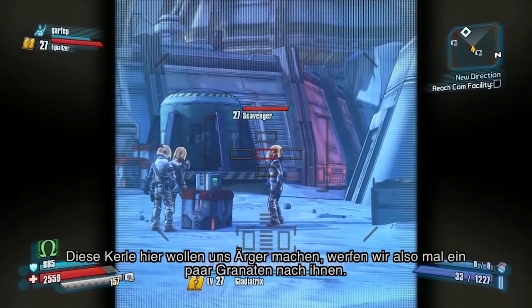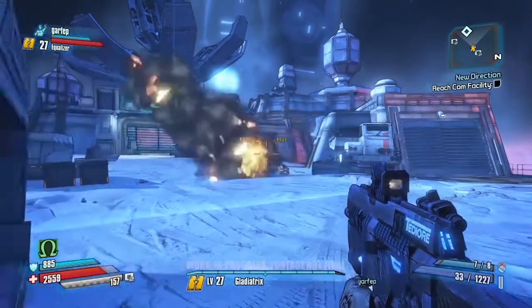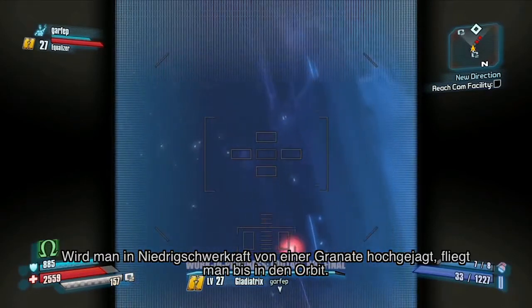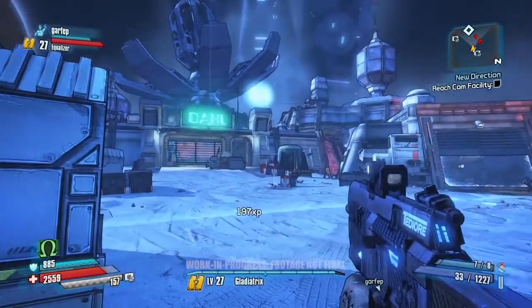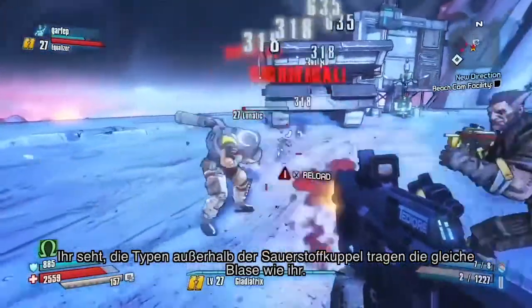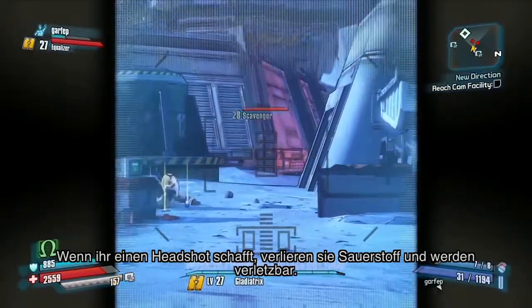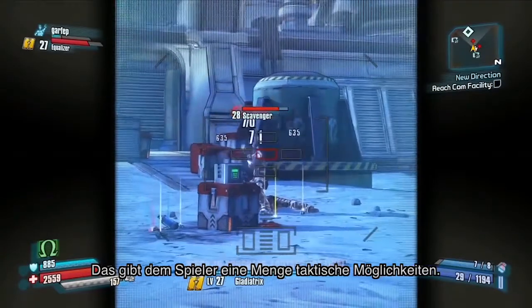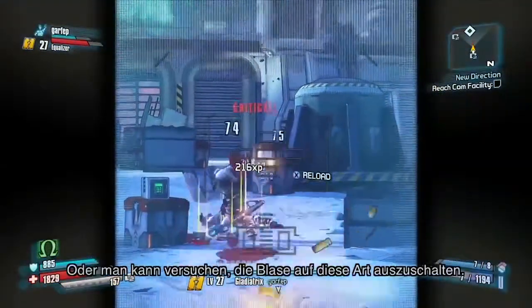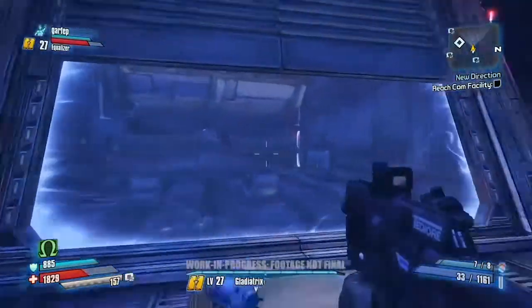This atmosphere system comes in really important because with things like incendiary — if you set someone on fire inside a building with atmosphere, they'll burn. But if you set them on fire in an area with no atmosphere, they won't. So you have some interesting tactical opportunities. Enemies outside the oxygen dome wear the same bubble you do, and if you manage to get a headshot, they'll actually start venting oxygen and become vulnerable. You can choose to turn on the oxygen generator or try to take out their bubbles.